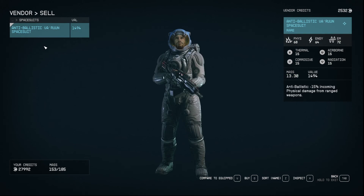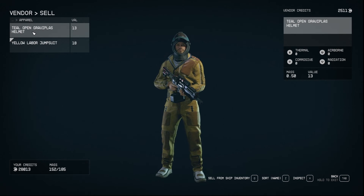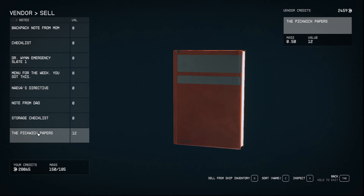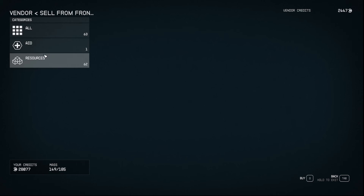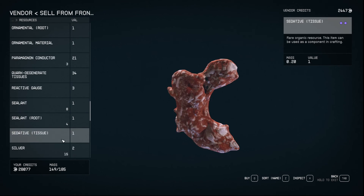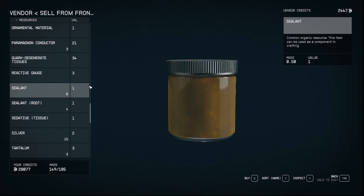Let's offload some weight here. Let's see what else we can get rid of. Anything that has weight to it, or has value to it, let's get rid of. The resources, we're going to hang on to all of them, and then you can also go to ship inventory and offload things as well. A lot of coffee and a lot of stuff in general. Nothing I really want to sell. It's not like we can carry all this stuff forever, either.